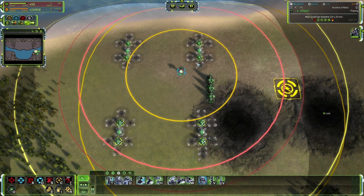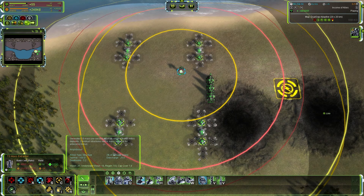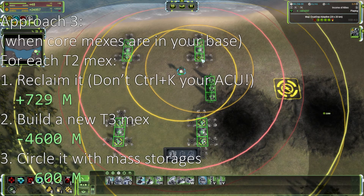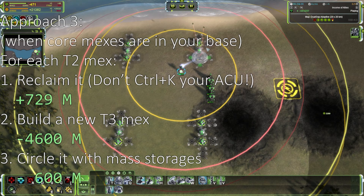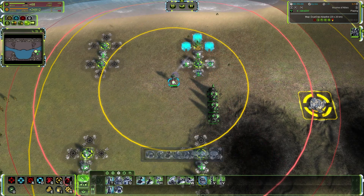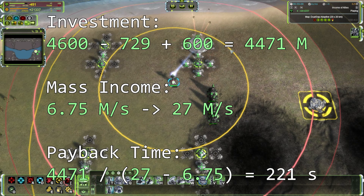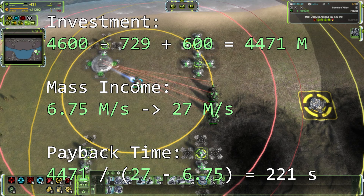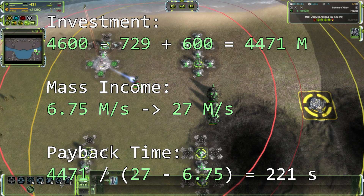Both approaches are good for most maps, like Saturn's clutch. However, there is an even better way in Dual Gap when your core maxes are very closely located in your base. An important fact: the price of upgrading a T2 max to T3 is the same as building a T3 max from scratch. So you can reclaim your T2 max to get 729 free mass and then build a T3 max from scratch as quickly as possible, together with a ring of mass storages. The total investment is 4600 minus 729 (from reclaims) plus 200 times 3 (for mass storages), equals 4471 mass. Mass production increases from 6.75 to 27 mass per second, with a payback time of only 221 seconds — far more efficient than both previous approaches.